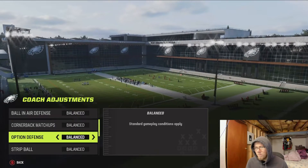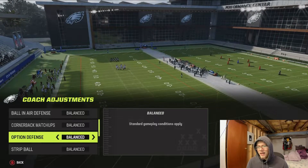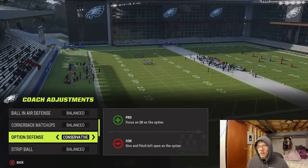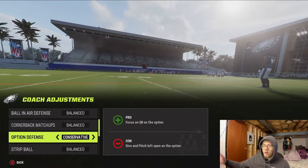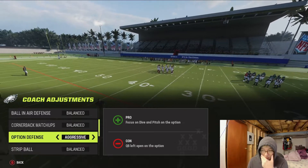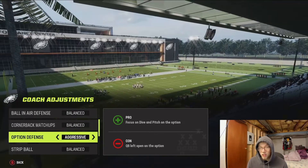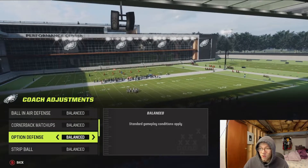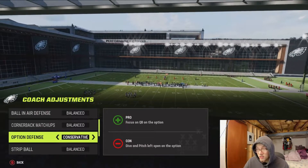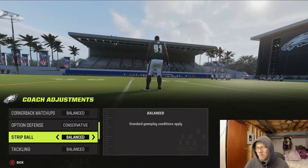Option on Defense — let's say you're going against Lamar Jackson hitting you with read options and you can't get your end to contain. Put it on Conservative and that defensive end will just sit there and wait. Keep in mind that means he won't dive inside on inside zones. If you put it on Aggressive, that DE is going to crash in every time, so they'll be able to take off on read options. I leave this on Balanced to start the game, then switch to Conservative if someone is hitting me with read options.